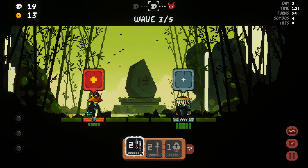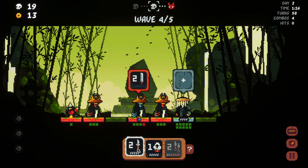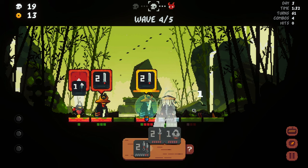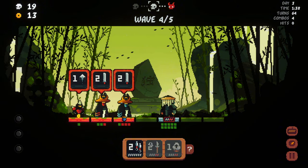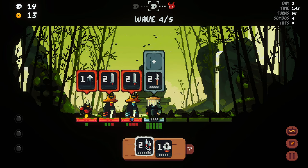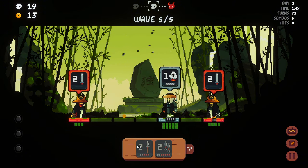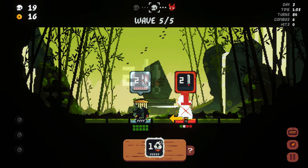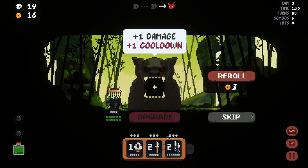That one is gonna get the shield, which is annoying. Every hit is gonna trigger a shield from him. I need to be able to deal with the enemy at the end because I don't want to get damaged. This is gonna kill them — nice. Oh damn it. Okay yeah, I forgot that another enemy round is gonna spawn.